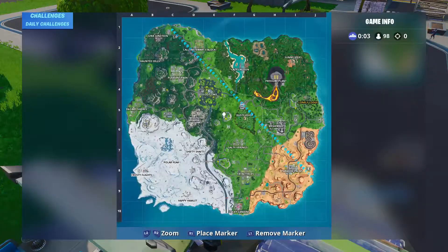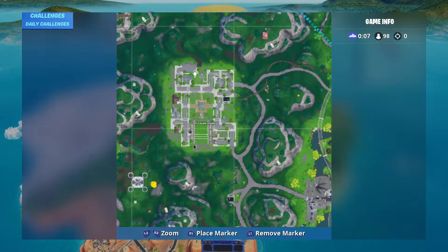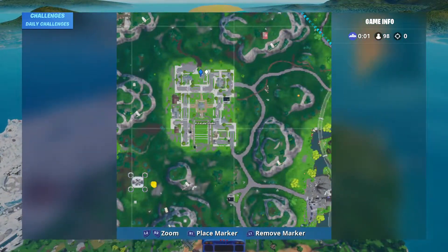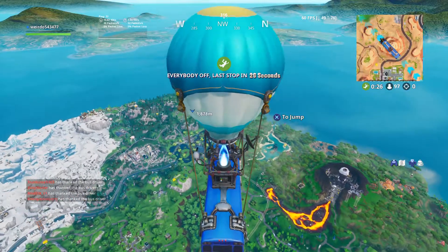Hello and welcome back to this new video. Today I'm going to show you FortByte number 37. It's found inside a bunker in Pleasant Park. It's the house here — it's the only house with a real bunker under the ground.